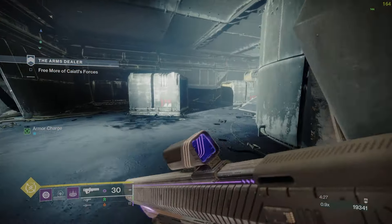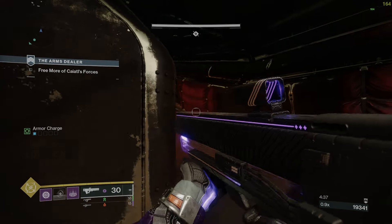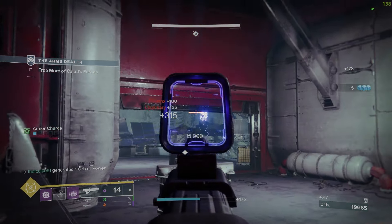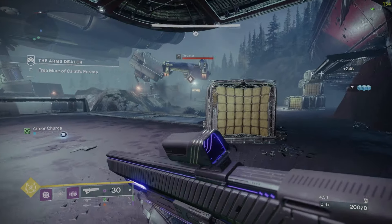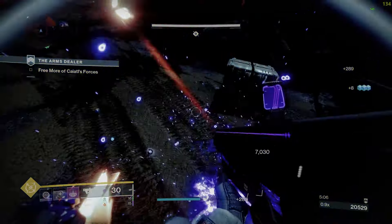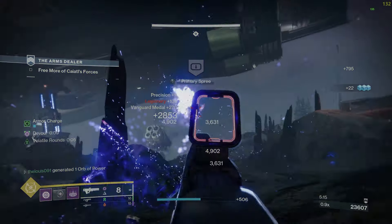For the weapons of this build, you want to focus your energy weapon slot on a primary void weapon of any type, as this allows you to apply volatile rounds. For legendary options there are plenty, but there are also some standout exotics: Hard Light can be switched to a void energy weapon; The Monarch is really good for damage over time and can do overload, though with volatile rounds it becomes anti-barrier so you won't stack both; overall still a nice option.